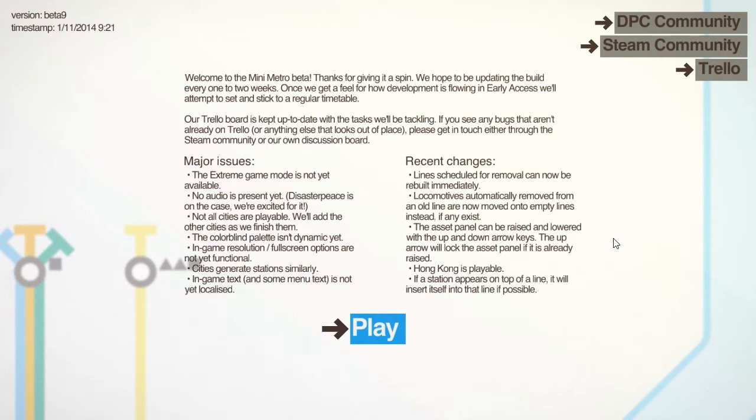The asset panel can now be raised and lowered with the up and down arrow keys. It's not particularly useful for me, but useful.